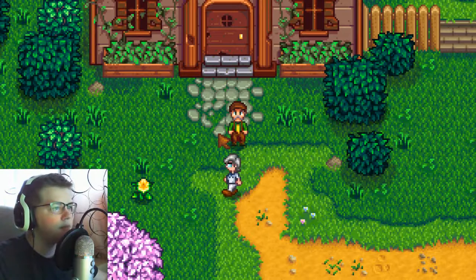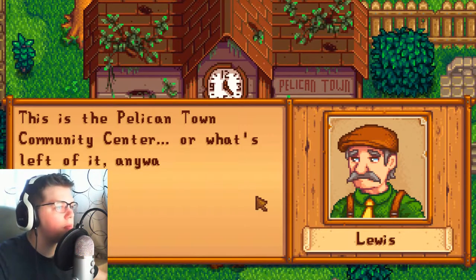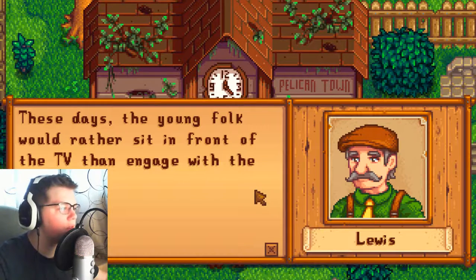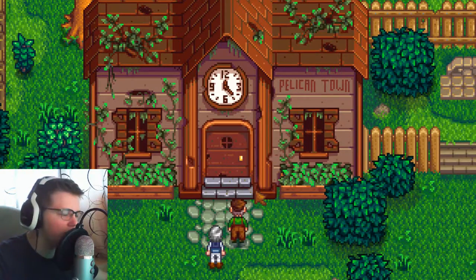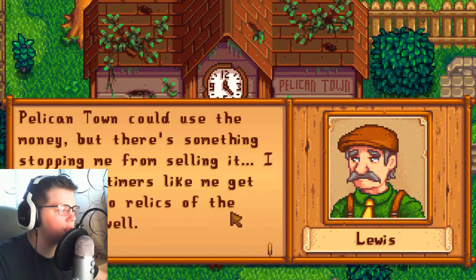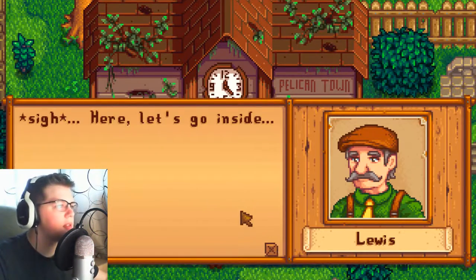Lewis is here outside the community center. He says it used to be the pride and joy of the town, always bustling with activity. Now it's an eyesore. JojoCorp has been hounding him to sell the land to turn it into a warehouse. Pelican Town could use the money but something is stopping him from selling. He warns that if anyone buys a JoJo membership, he'll go ahead and sell it — meaning if I buy a membership, it becomes a warehouse.